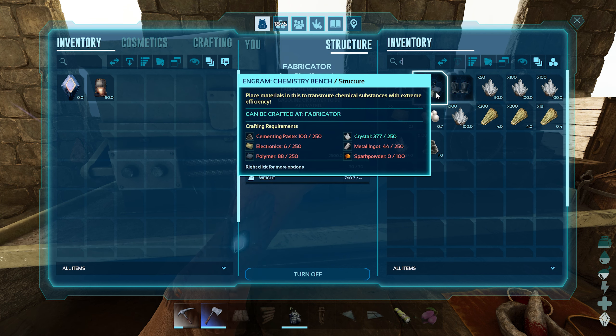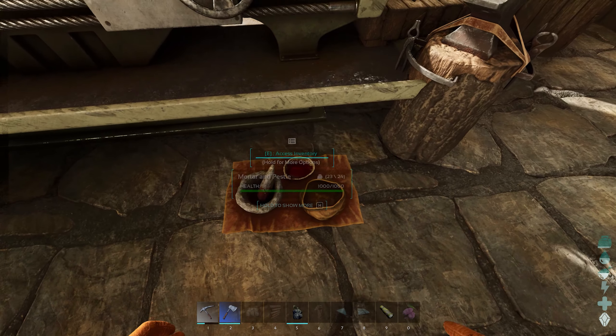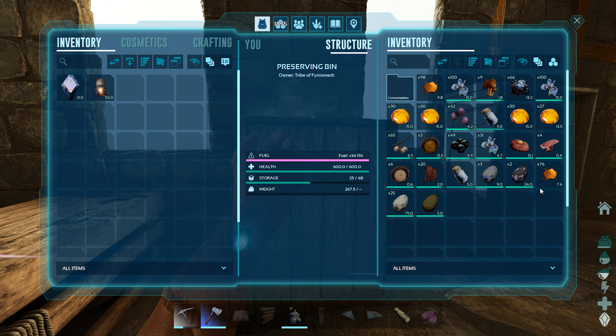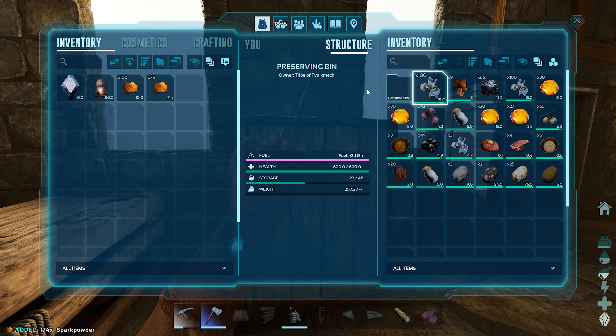We need 250 cementing paste and electronics. I don't think I have electronics — maybe. The metal and polymer requirements aren't as crazy. Do I have spark powder in here? Yeah, we'll do that. So we got our spark powder.